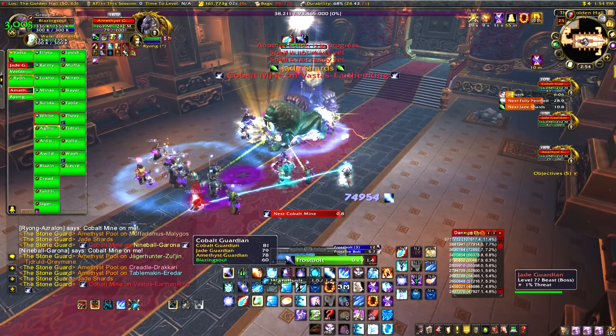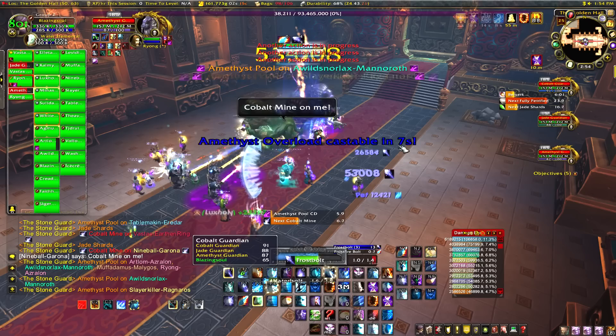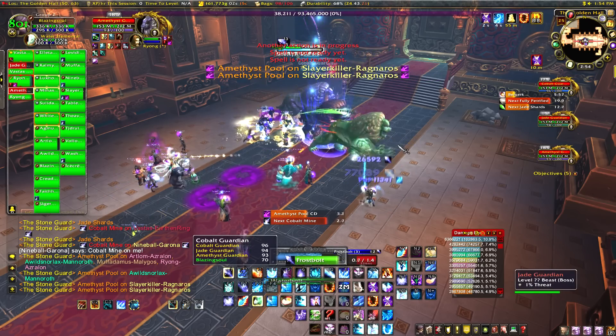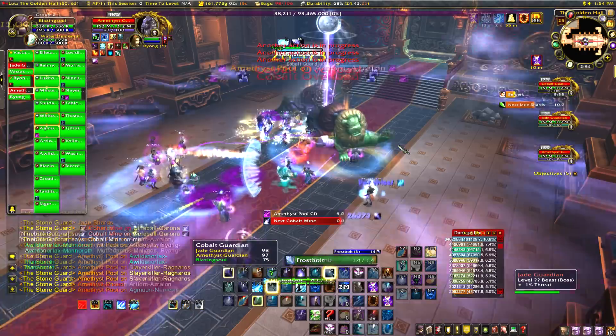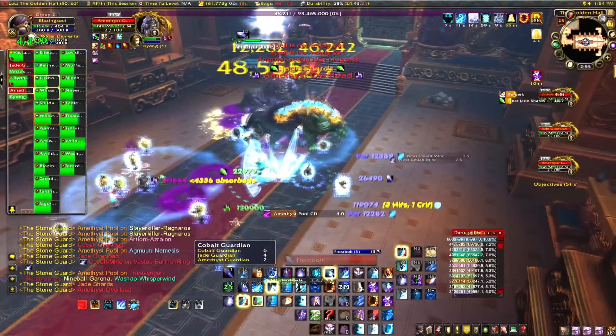On Raid Finder you only get three random Tigers a week instead of all four. This time we had Cobalt, which puts a bomb on a random person. You'll see it says 'Cobalt mine on me' — that person has to run out of the raid, otherwise they're going to do massive damage to everybody.